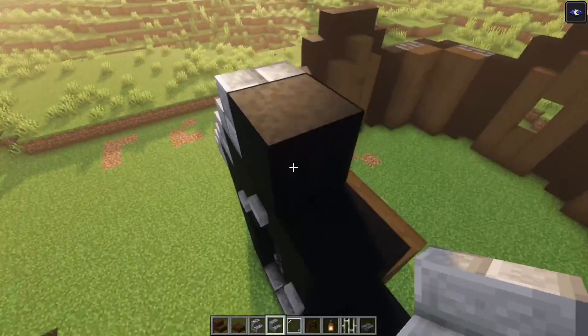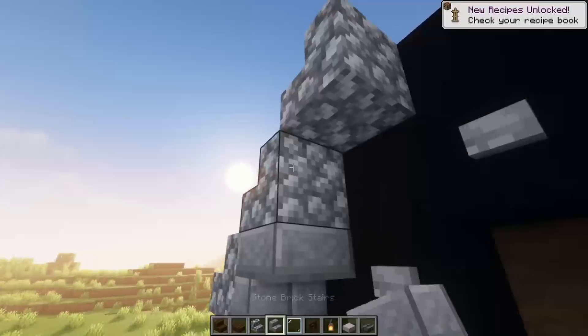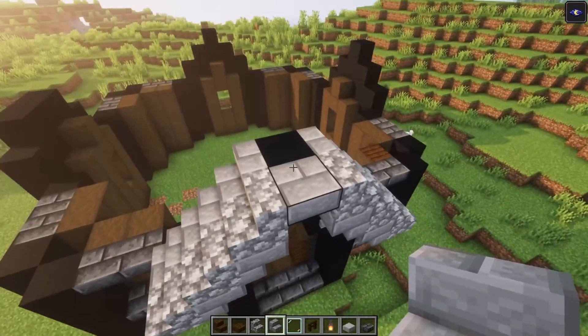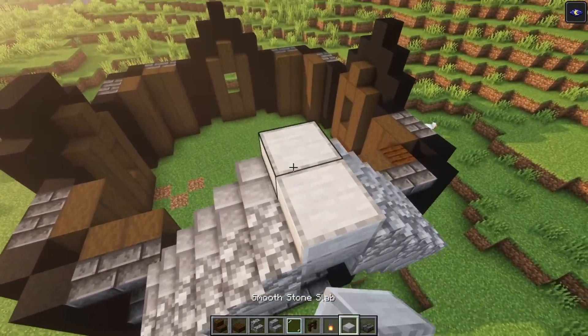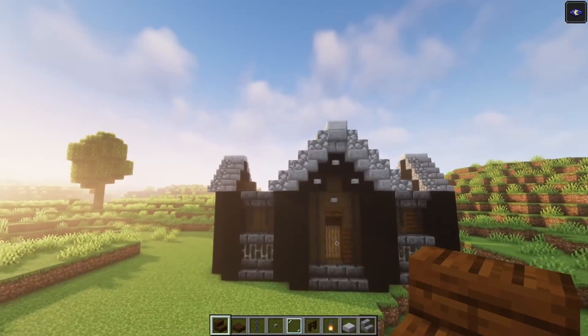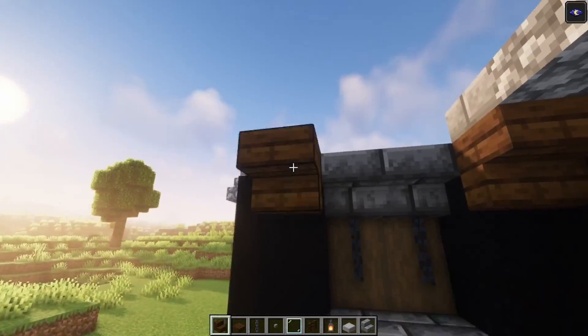Let's start decorating these arch shapes, so you want to start off with a stair on top of the arch shapes, and on top you just want to place some slabs. We are going to do this for each one. Now we can go ahead and decorate the windows, so you want to add your stairs.